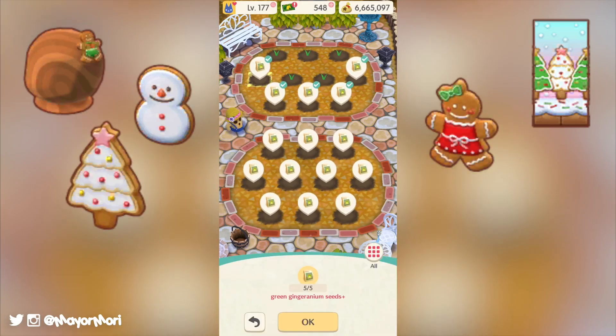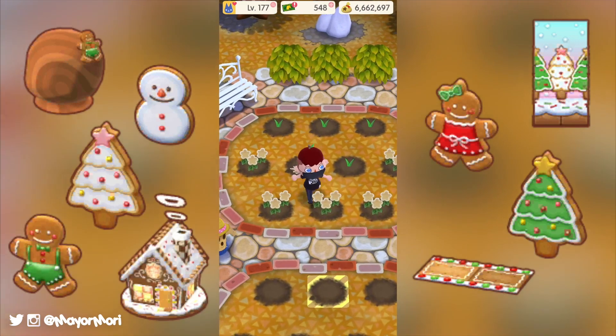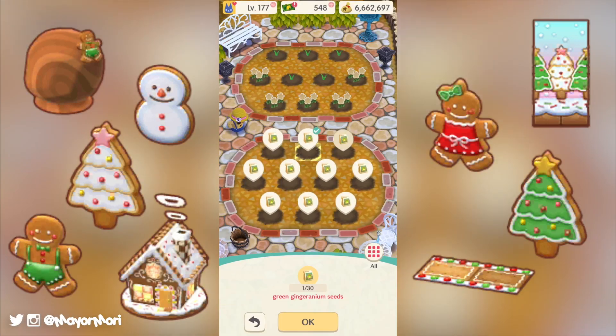Further items include the white gingerbread tree, the green gingerbread tree, the green gingerbread man, the cool looking frosted forest path and finally the red candy cottage, which is an absolute must for our camps this holiday season.